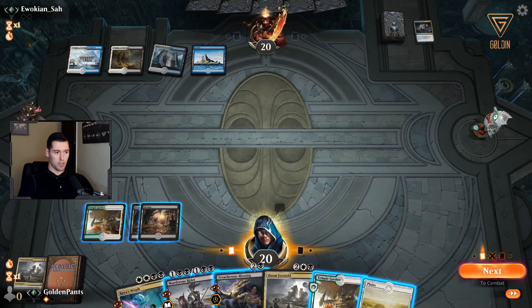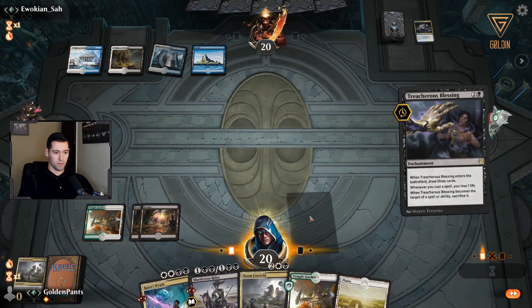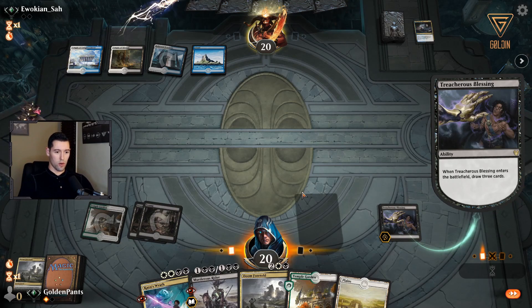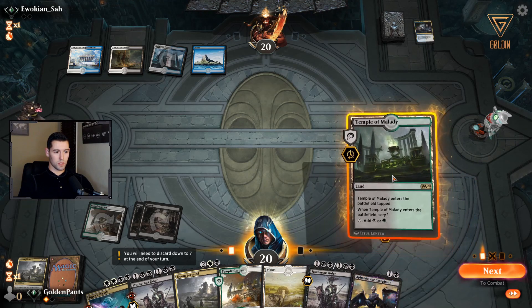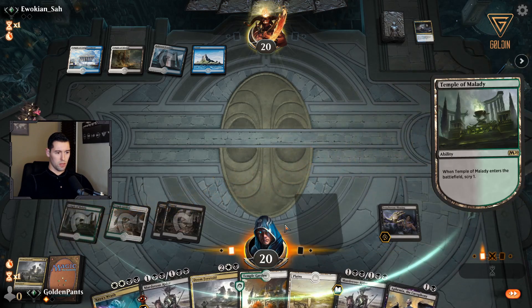I will play into the counter this turn with Treacherous Blessing — try to get Doom Foretold out of his hand. He doesn't have it, so that's good. Hopefully he's not running many counters. Let's get the scry — make sure I'm not missing any mana costs. I don't have Kaya's Wrath but I have the planeswalker in hand so it's fine. I have land drops for the next two turns so I don't need that one.